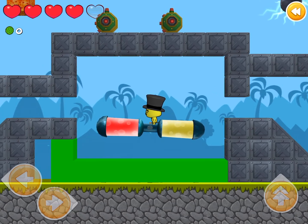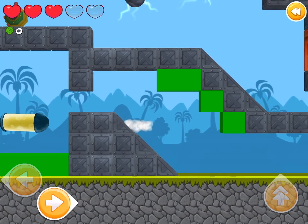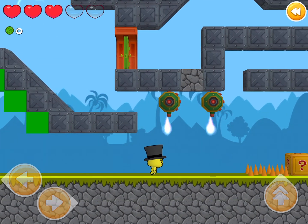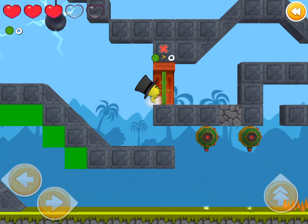First lesson of the level is green will hurt you. Oh no. Oh no. Okay. All right, we're all right. I just need to make sure not to hit green and not to hit lasers and I'll be fine.